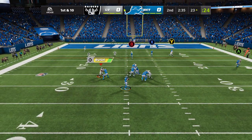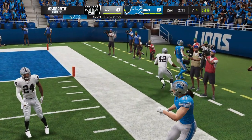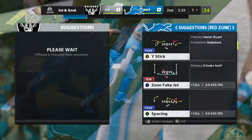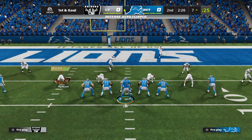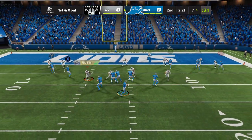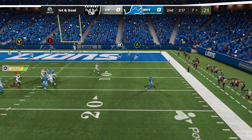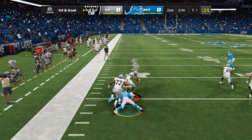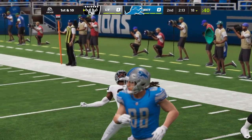Now a first-down throw. Goff, and that'll be caught — it's St. Brown. He is out of bounds, but first he gets it inside the 10 to the 7. How about the speed with which this offense can get down the field — it's taken no time at all. Now they're set up for first and goal. Now it's gone, escaping the pressure right — and it's intercepted! Picked off by Nate Hobbs, and the Raiders are going to have the football at the 18-yard line.